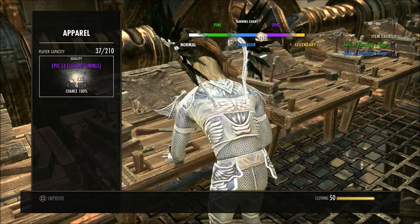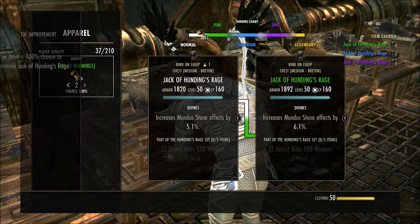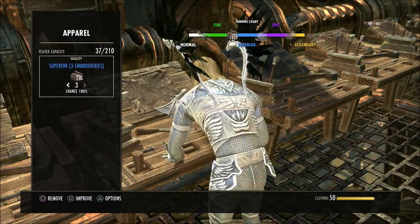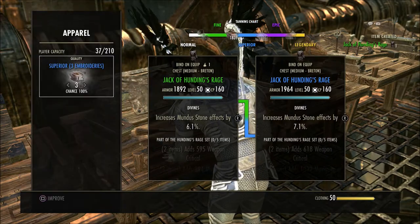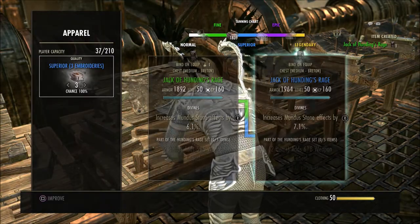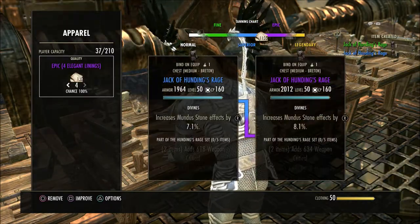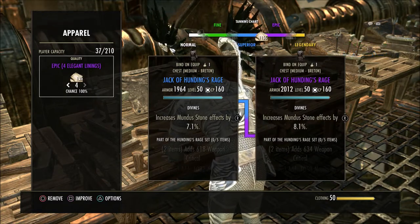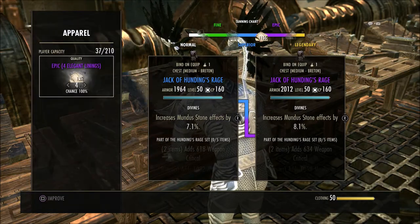So let's just say I'm going to go all of this up to epic. I'm going to have to go in and do this for every single piece. If you're in multiple guild traders like I am, and you sell most all your stuff overnight and you're having to make 20 to 30 pieces per guild, that's a lot of stuff to have to come here and do this with.